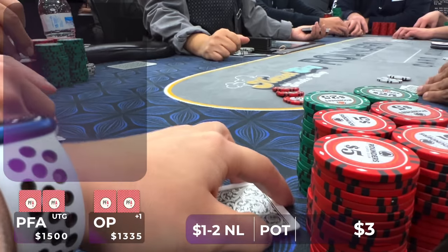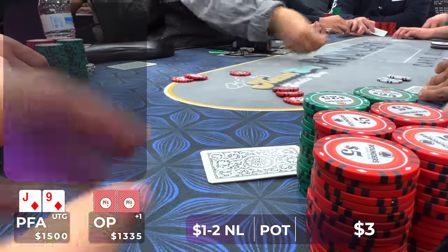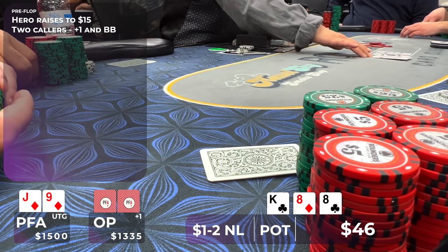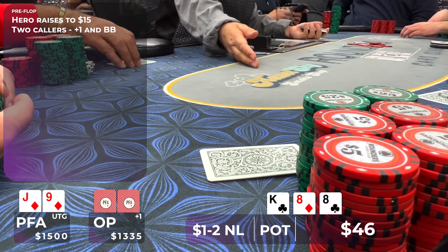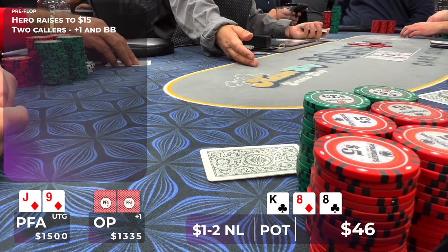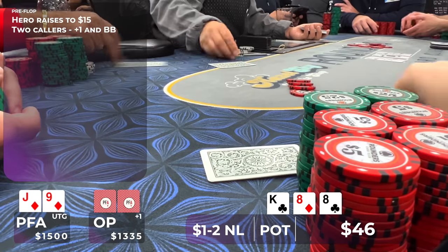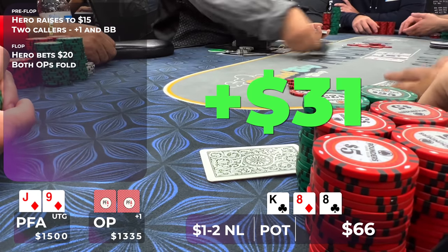Getting in the mix at this 1-2 match the stack, I'm in for $1,500 and I get dealt Jack-9 of Diamonds under the gun. We're a bit shorthanded so I open to $15 and pick up two callers. We go three ways to a flop of King-8-8 with two clubs and one diamond. They check to me — we have range advantage here, our opponents would 3-bet their best King-X combinations pre-flop. I bet $20 and they both fold. First pot with Jack High.